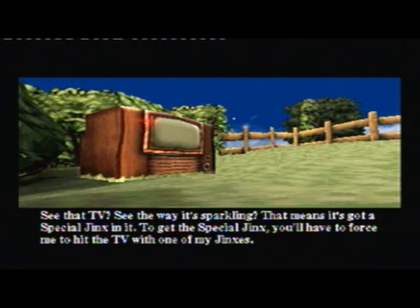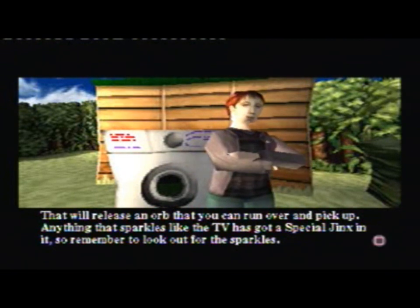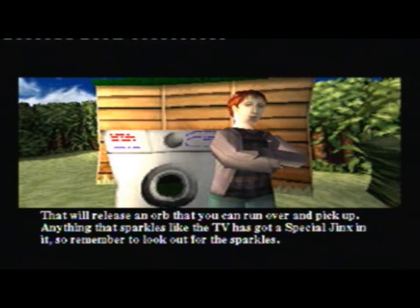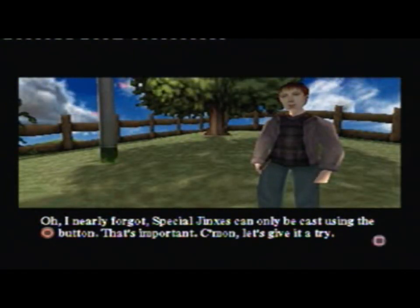See that TV? See the way it's sparkling? That means it's got a special jinx in it. To get the special jinx, you have to force me to hit the TV with one of my jinxes. That will release an orb that you can run over and pick up. Anything that sparkles, like the TV, has got a special jinx in it, so remember to look out for the sparkles. Special jinxes can only be cast using the circle button — that's important.